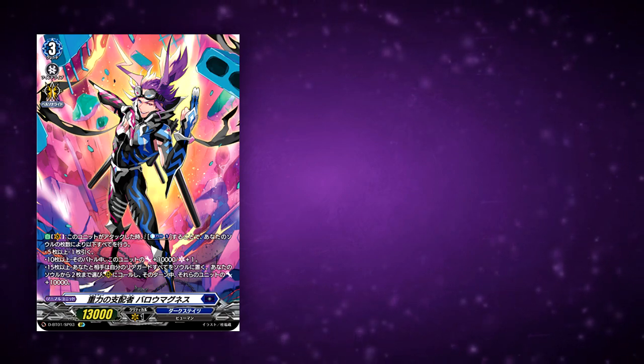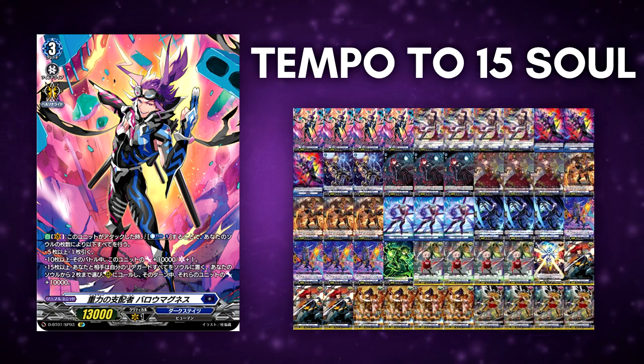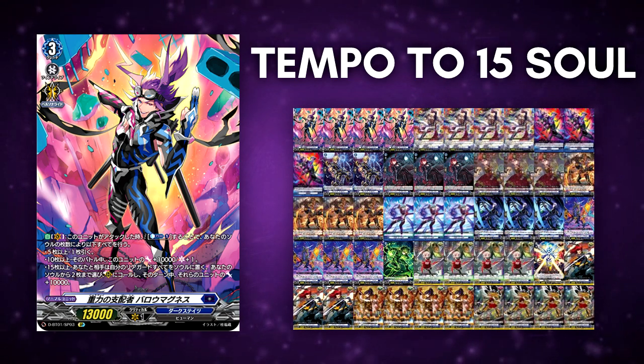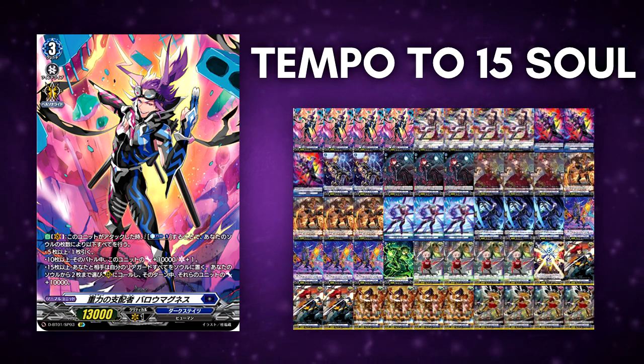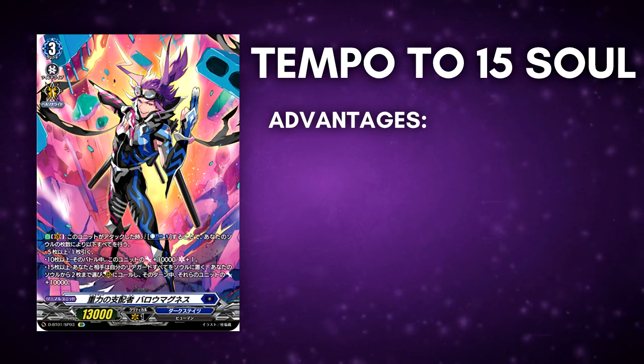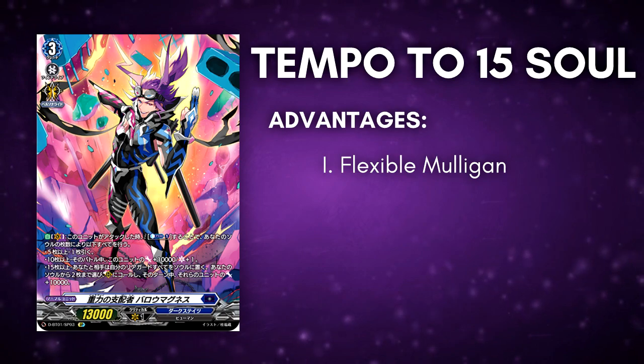Let us move on to the last play style, which is one of my favorites and probably even my favorite out of all: the tempo approach, or reach 15 soul on turn 4. This is the play style that I went with in my previous deck profile. When it comes to the advantages, the first one is a flexible mulligan — because you don't need to reach 15 soul ASAP.